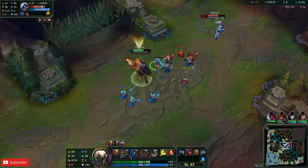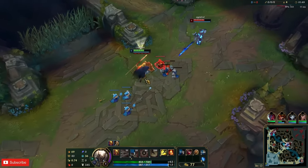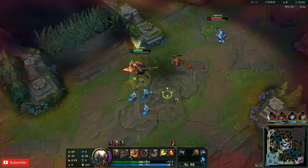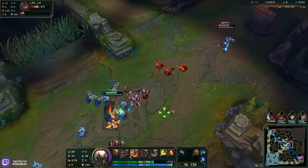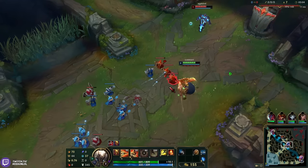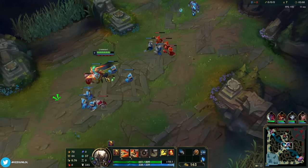Since he has no Resolve runes we can start W here and jump him. He has no bone plating so we don't have to think about cracking it, and now we hard push the second wave looking for the bash. We have Jarvan invading too so we already have priority.